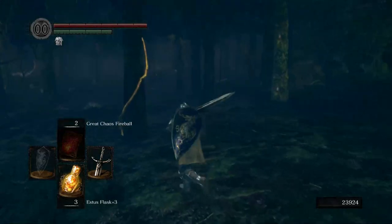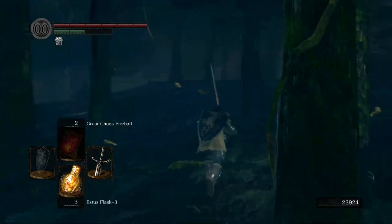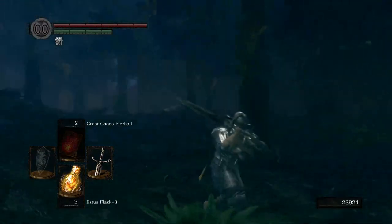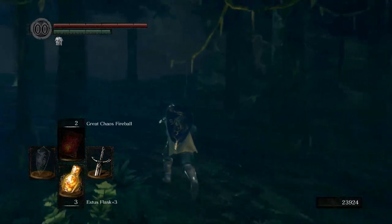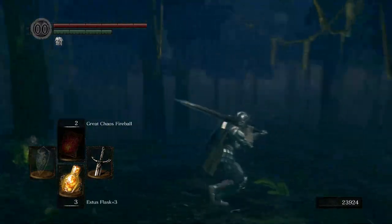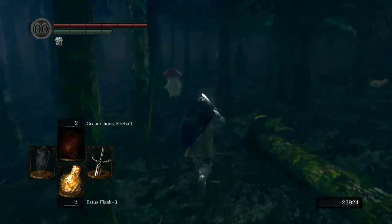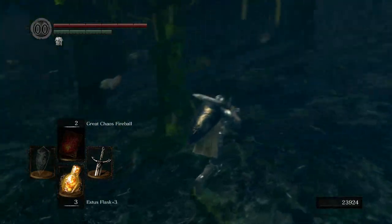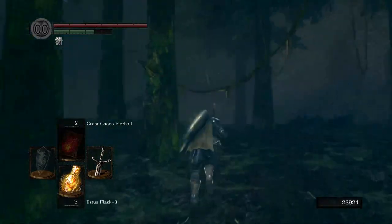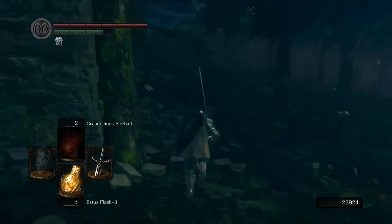For now I'm going to try to backtrack where I came. It's so easy to get lost in this part of Darkroot Garden — it's just darkness and trees. Here's the mushrooms — okay, there's the one I killed, which means I must have come from this way. Yeah, here we go. Really easy to get lost here.